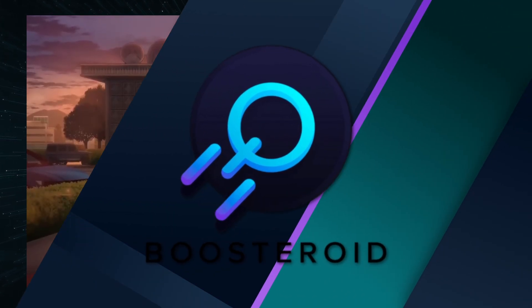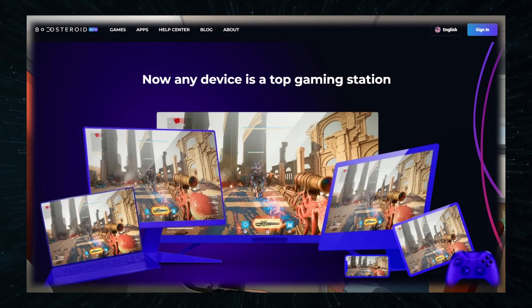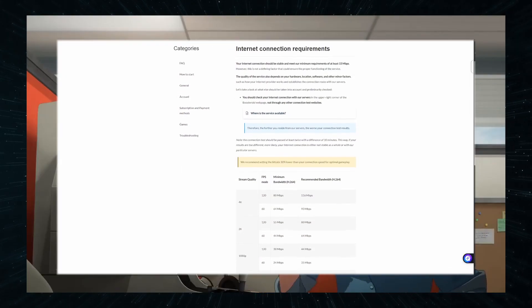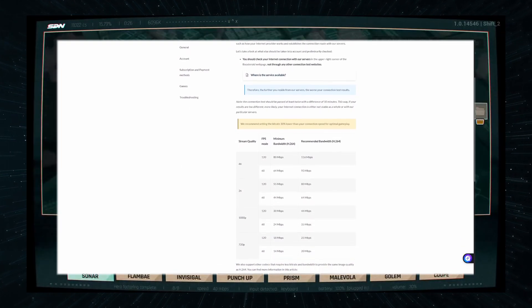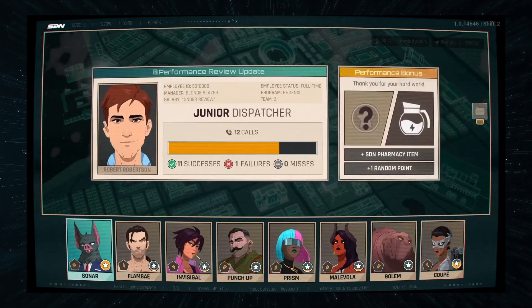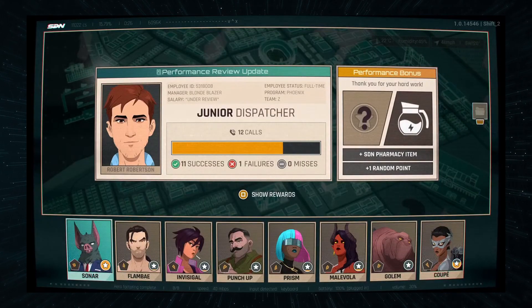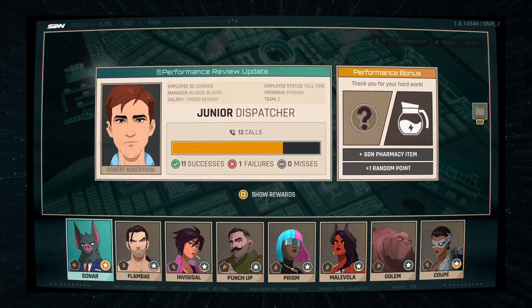The first method you can use is Boosteroid, the cheapest cloud gaming service that's actually any good. The main draw of cloud gaming is that your machine doesn't matter, so long as you can supply it with around 40 megabits of stable internet. And if you've got a faster connection, you can crank up everything to max even in 4K, and you should be more than fine. In the case of Dispatch, specs don't matter a ton, since the game is very light due to its point-and-click gameplay and comic book style graphics.